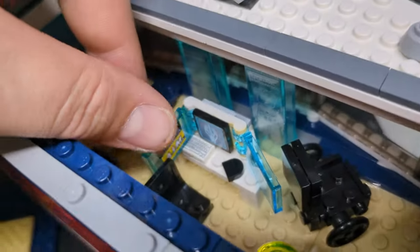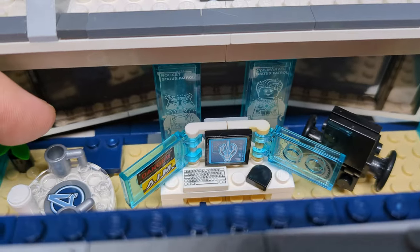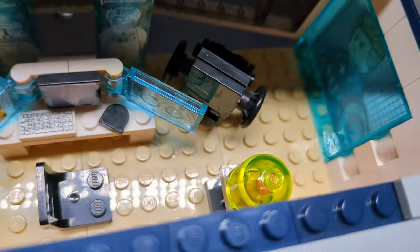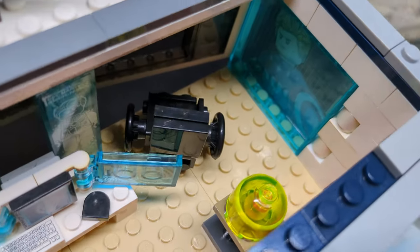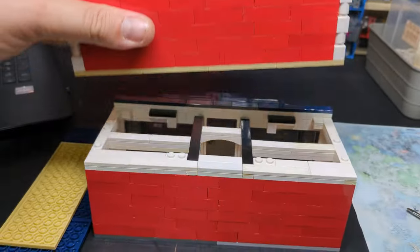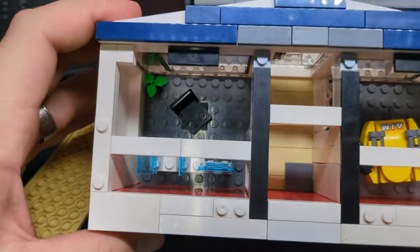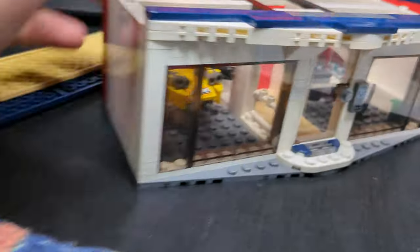There's the first level done — we've got a table with an extra chair because one was missing, a computer, an AIM danger canister, the Loki scepter, Jarvis on the other screen, a wheelchair, and one of the Infinity Stones. On the second level I've moved the computer back, given it a chair, put a plant in there, and added an AIM droid like the Stark tech ones.